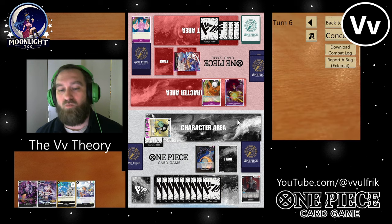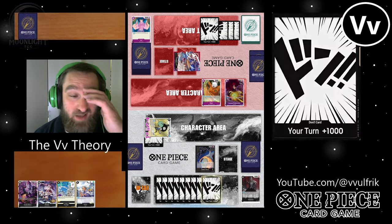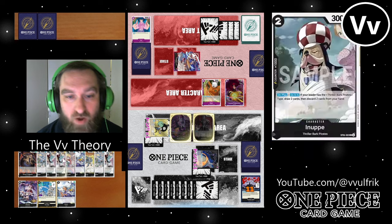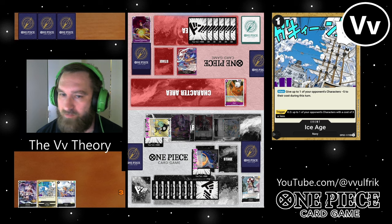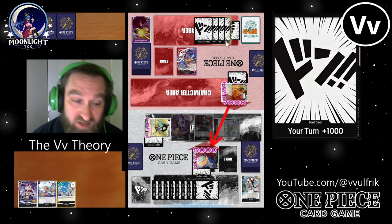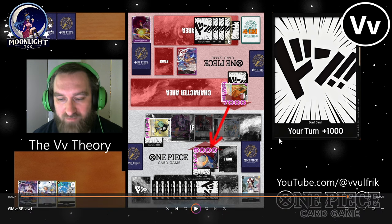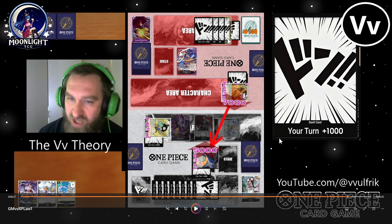I need that Ain to go away — I have to remove at least two characters off the board this turn. Swing seven into Ain. I'm going to swing — I think I need to play out Gekko Moria here. So I'm going to swing six at life to try to get him to use a counter from hand or waste a character. Helmepo with Absalom takes out a five-cost — no problem. That is the star of the show; that's what you're always going for. If you can combo with a Lucci, even better.